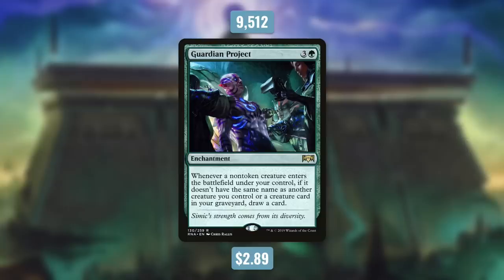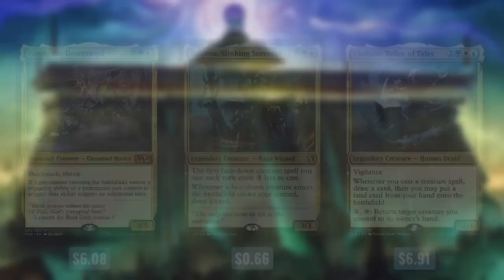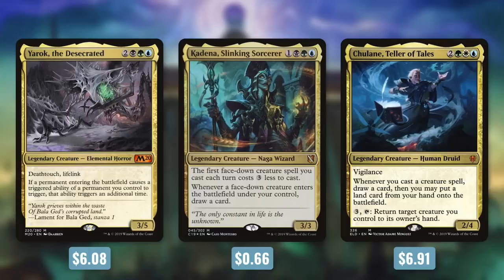Coming in at 2nd place is Guardian Project, currently nearly $3 and seeing play in over 9,500 decks. It's an enchantment for 3 Green: whenever a non-token creature enters the battlefield under your control, if it doesn't share a name with another creature you control or in your graveyard, draw a card. In Commander, that clause is largely irrelevant, so this basically reads: whenever a non-token creature enters the battlefield under your control, draw a card. Drawing cards is crucial in Commander, and this is an easy way to do it for creature-based strategies. With commanders like Yarok doubling the trigger, Kadena drawing an additional card, and Chulane drawing two and putting a land into play, it's a very popular engine.